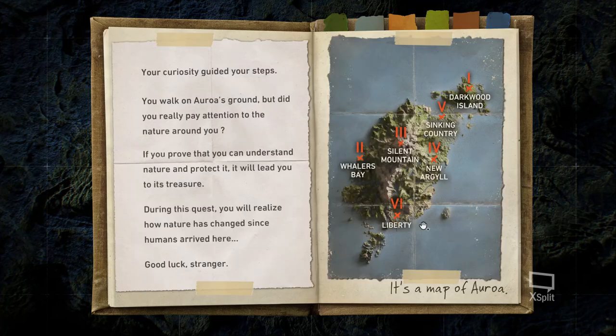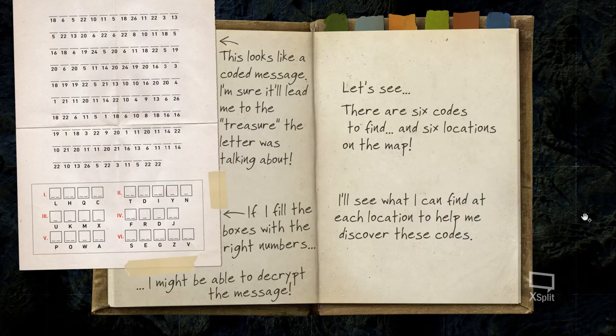As you can see here, there are six locations and there will be six codes. This file is a PDF available at the Ubisoft website and also in my Discord — you can download it there easily. The character says if he fills the boxes with the right numbers he might be able to decrypt the message, so that's what we will be doing: filling these boxes with the right numbers, then replacing those numbers with letters to decrypt the final message.